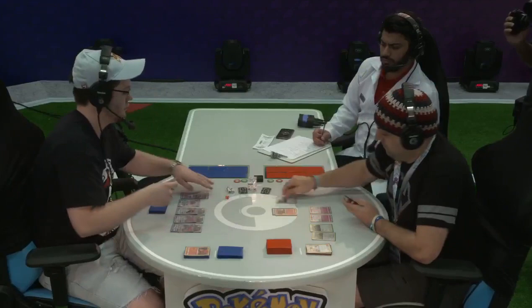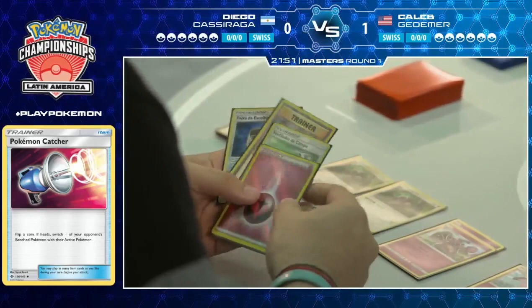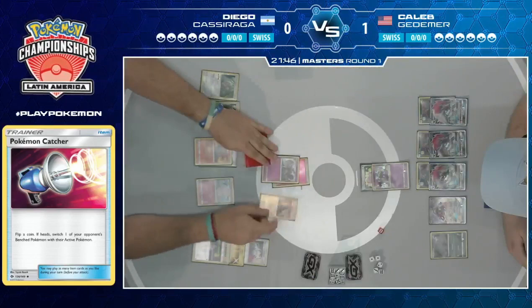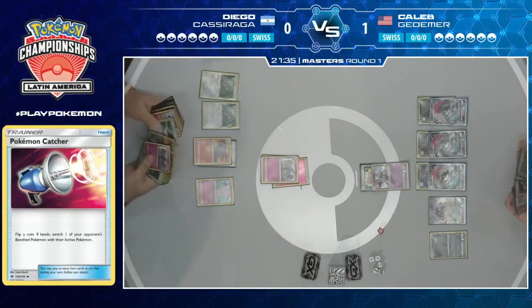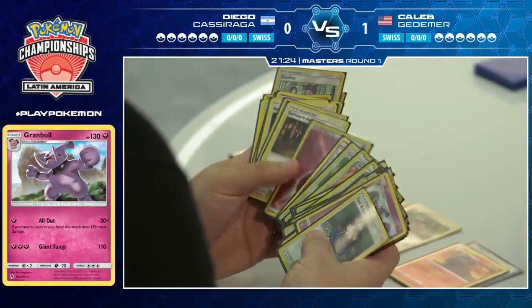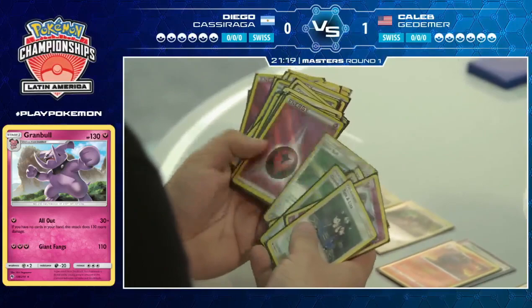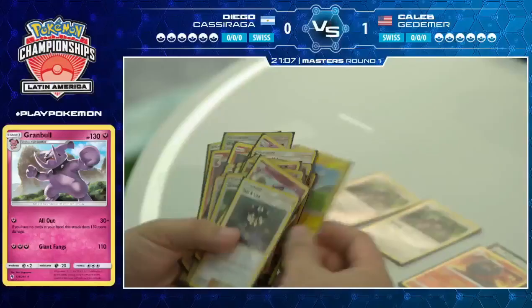There's a Pokemon Catcher — and there's a heads. This might be the turn we see Diego try to go off and take the knockout on that Alolan Muk. Now he has the means to take it out. He's slowly set himself up over the past few turns to enable this. There it is — he Field Blowers his own Choice Band just to get to zero cards in hand. Smooth Over for the perfect card he needs next turn. One thing about taking the knockout on this Alolan Muk — that is the last time you're going to see it, because he doesn't play any Grimer, and the Ditto Prism Star goes to the Lost Zone. So there's no access to Alolan Muk for Caleb for the rest of the game.